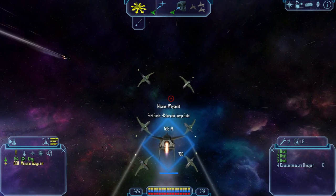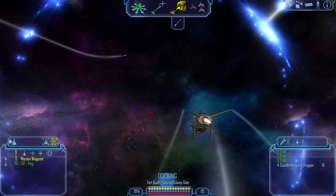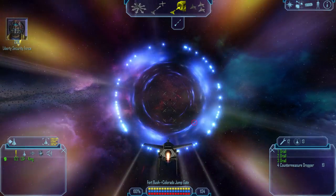It's faster just to use thrusters here. I mean, he'll use them too, so who cares. Dock. Activation sequence completed. Lane jump initiated.